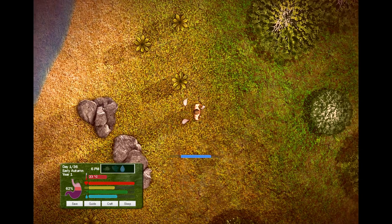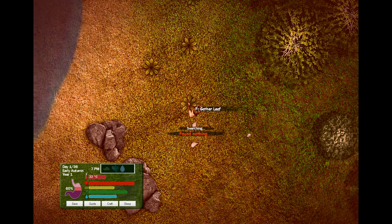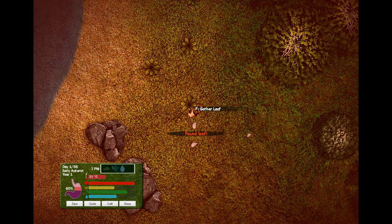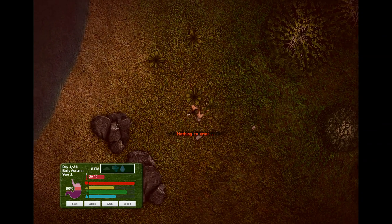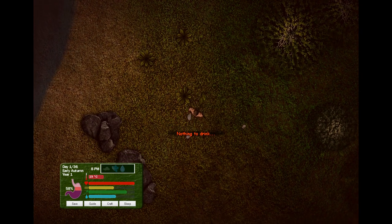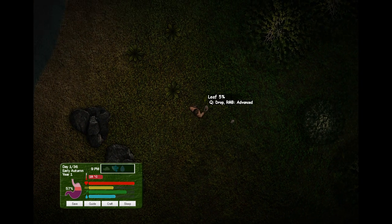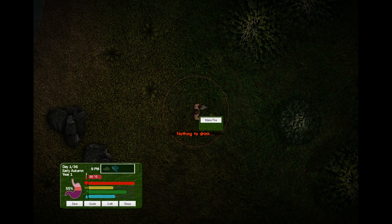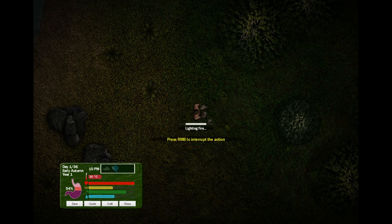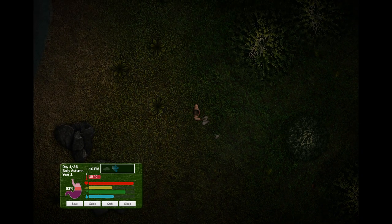I want to drop the rock — press E to do that. I'm here trying to build a fire and it's hot. Got a leaf. We're going to pick this up... put it here. My leaves! Make fire! Quickly! Where's my flint? Why is my leaf escaping? Is it blowing away in the wind? I think it might be — that's really cool. I have created... my fire went out.